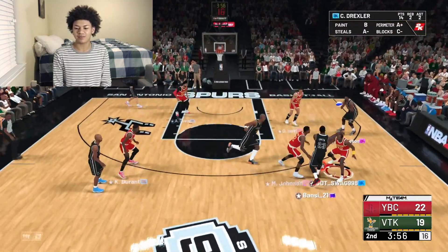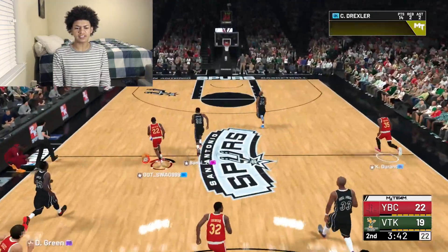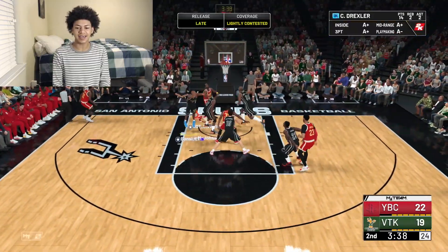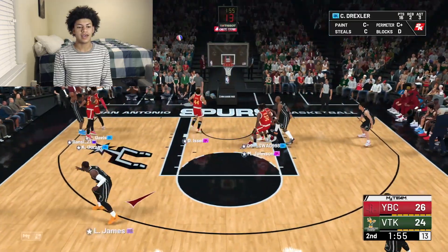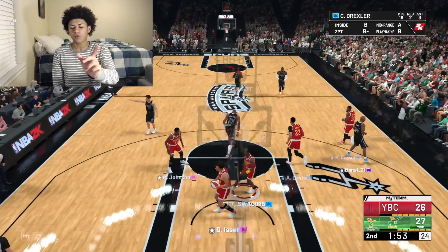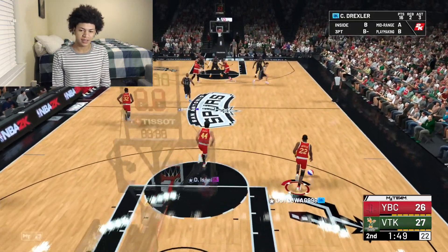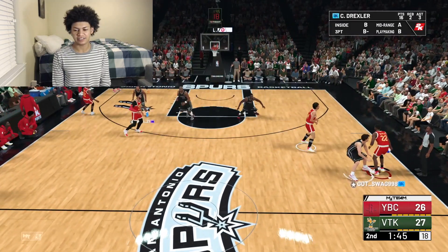We're going to get a blow-by next possession. Good defense from Davis. Clyde on the break — this is a blow-by and a contact slam. Or if it's lightly contesting the paint, it's money as well because that slashing takeover badge is so overpowered. We're up by five, my opponent calls a timeout. There's an animation that's weird — I usually don't complain about 2K's gameplay that often, but there's like a little bit of a glitch, like a shot contest glitch. It's like 2K won't let you contest a shot for a split second.